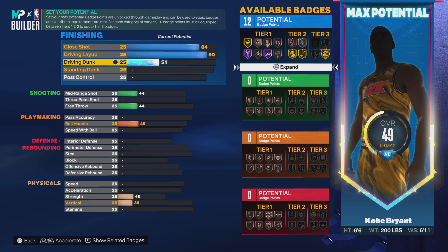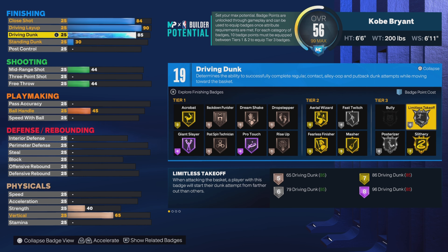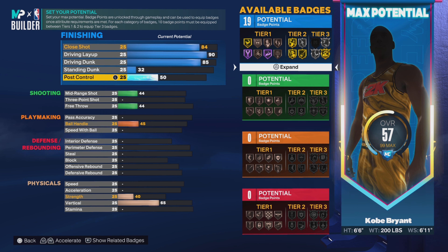This build can't get contact dunks, so for driving dunk put it up to 85. You get limitless takeoff on silver, posterizer on silver, and slithery finisher on gold — those are good finishing badges, that's all you need. For standing dunk put 82, and for post control put up to 60. That leaves you around 20 finishing badges.